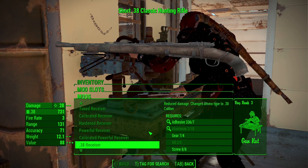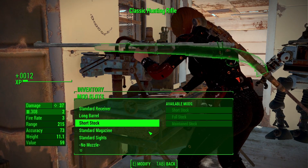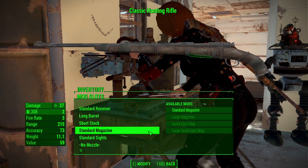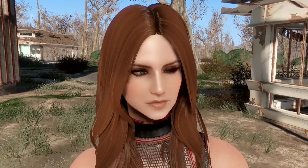You will also find it with vendors. You can do many modifications: change barrels, attach many sights, and change the stocks to make it a beautiful sniper rifle.